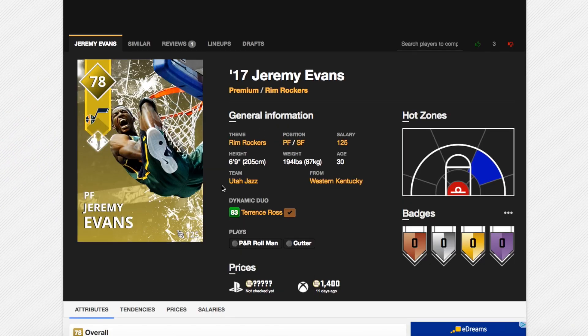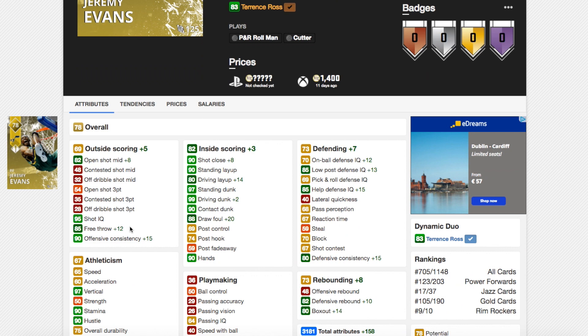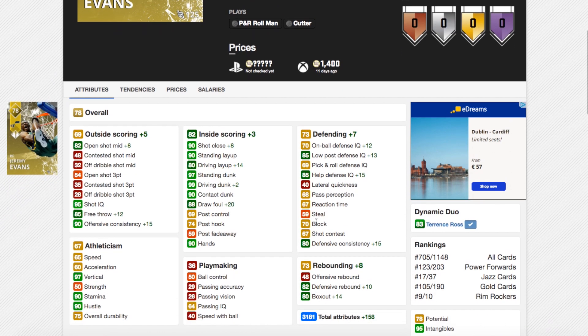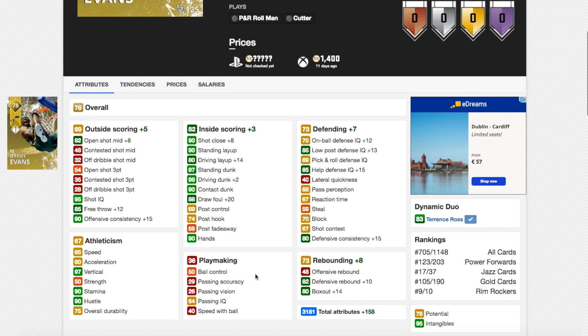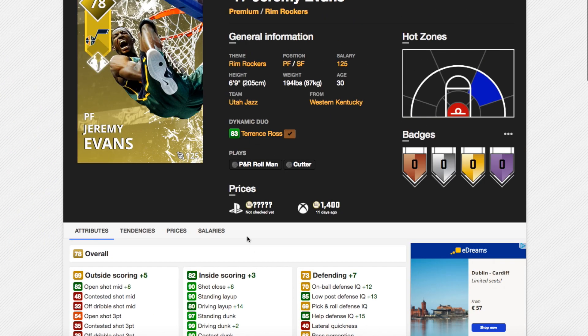Unfortunately, you have to use a Jeremy Evans to get this duo to work. Jeremy Evans' mid-range shot goes up 8, his free throw goes up 12, his draw foul goes up 20, and driving dunk goes up to 99. Driving layup goes up, on-ball defense goes up to 70, low post defense goes up to 85. Block rating of 70, defensive rebound on box out going up. Plus 158 total stats — this card goes up 4 ratings to an 82 overall Emerald. Considering you get one of the best offensive cards in the game with Terrence Ross, this is still quite a good card.